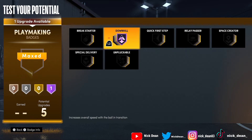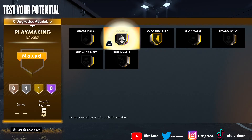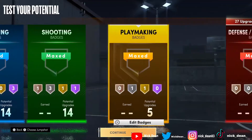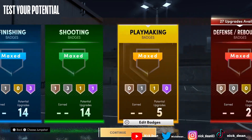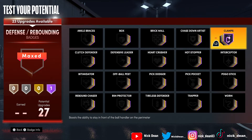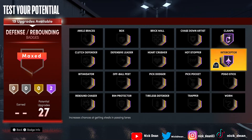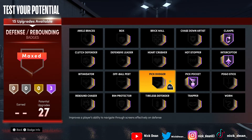For playmaking: you can go downhill fully on hall of fame, but you have 84 speed with ball so I'd go quick first step all the way up on gold and then downhill on silver. You really don't need the other badges. You only have five playmaking badges so use them smartly. For defensive and rebounding badges, you get 27 — clamps on hall of fame. I'd throw on defensive leader for teammates in pro-am, interceptor on hall of fame, pickpocket on hall of fame.